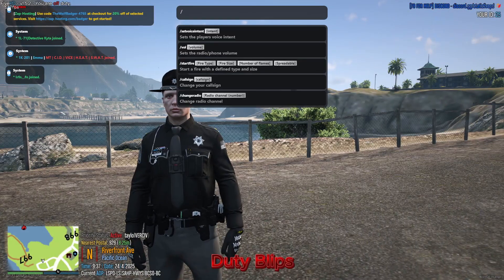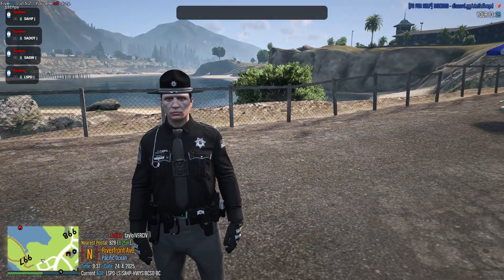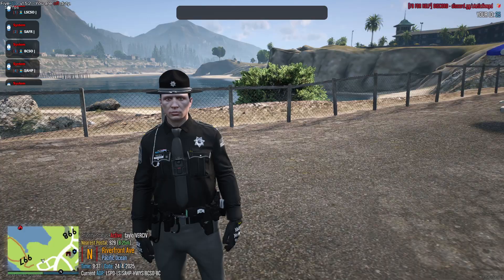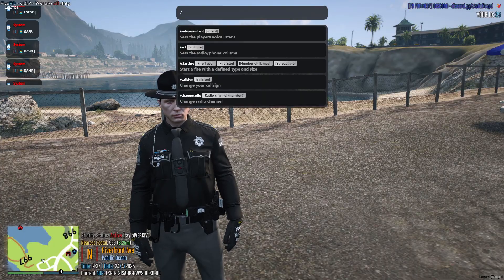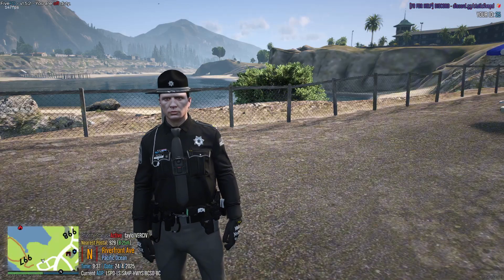To set your duty blip, type /blip tag in chat to view available options, then use /blip tag [number] to choose one. Once selected, type /duty to go on duty and appear on the map.